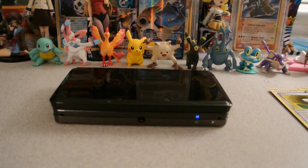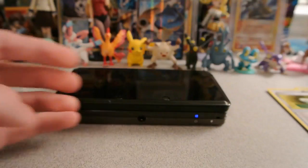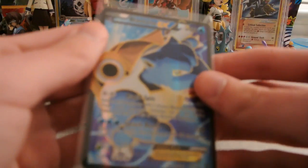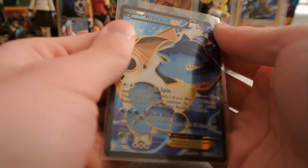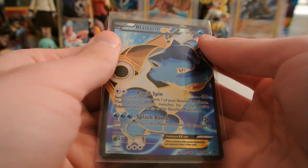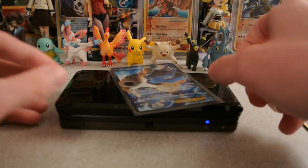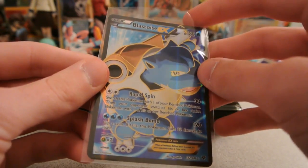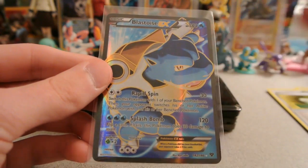So 4 regular rares out of the 5 packs, but in the other pack we got an excellent looking Blastoise EX full art. I'm a huge fan of that — really nice looking. I'm glad to get something awesome out of these packs from my good friend Tommy. Thank you guys for watching. Please subscribe if you haven't already, like and favorite the video, and leave a comment below. Until next time, I will see you guys later.